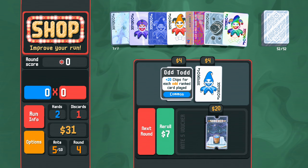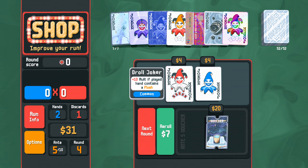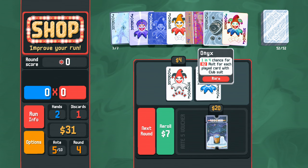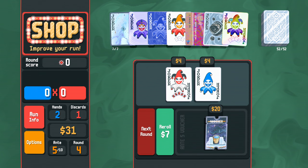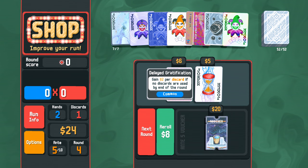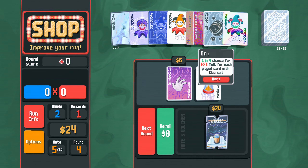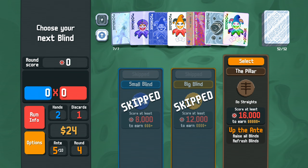10s for flush, 20 chips for odd-ranked chips. Easier to make 3 of a kind than a flush. Do I roll once more? One more. 4 flushes and money for discards — I don't think we play it. Skip, skip. No straights. Full house.